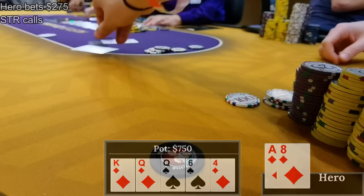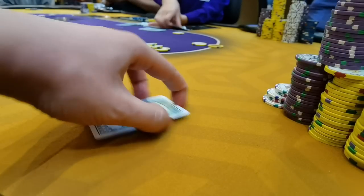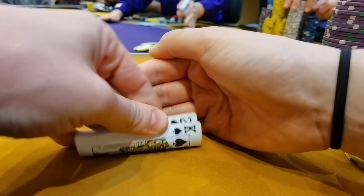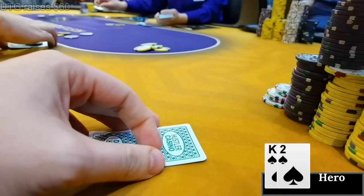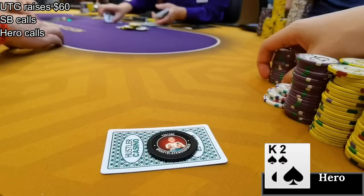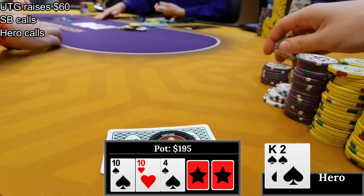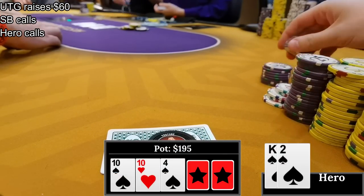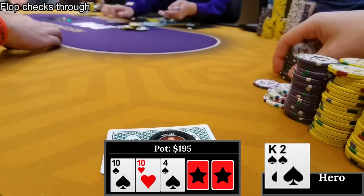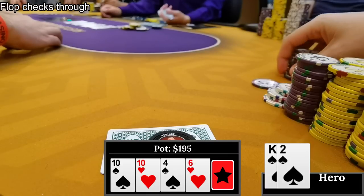After a bunch of medium-sized pots, let's play a big one. I'm in the straddle five minutes later with king-deuce of spades. Under the gun makes it $60, the small blind calls, and I come along as well. Three ways to the flop - it's 10-10-4 with two spades and one heart. Good start, flopping a flush draw. It checks all the way around. The turn is the six of hearts - two flush draws on board now. The small blind bets out for $125.